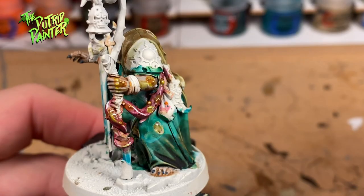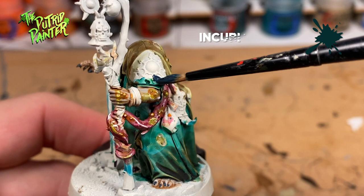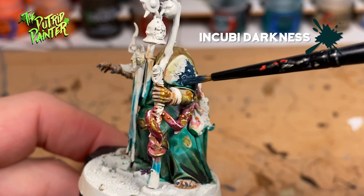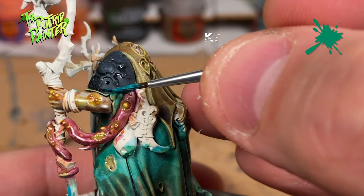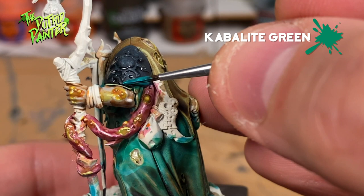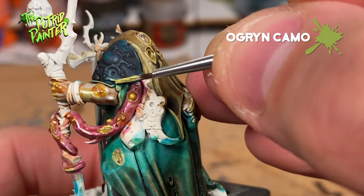Well, this can't be a Warhammer model without some sort of armor I guess. So let's base coat it with Incubi Darkness and give it a wash of Nuln Oil. Next I edge highlight the armor with Cabalite Green, and finally another edge highlight of Ogryn Camo.